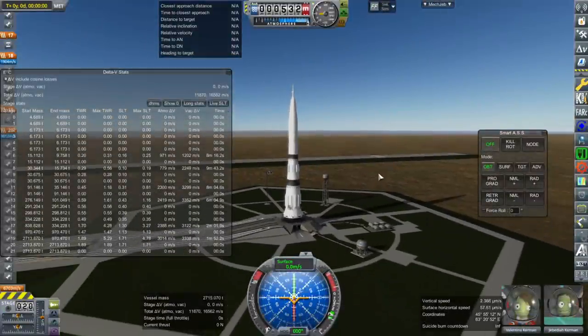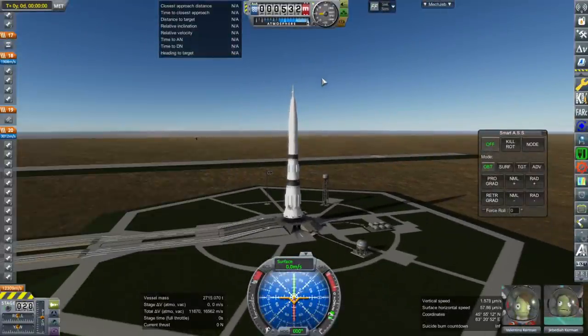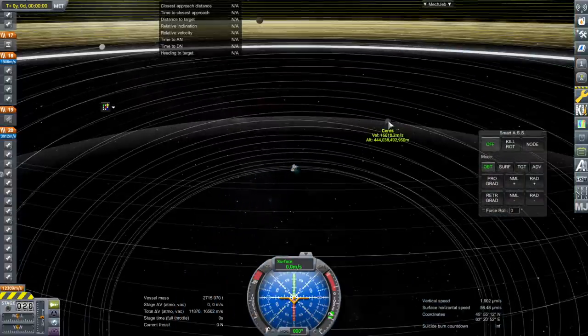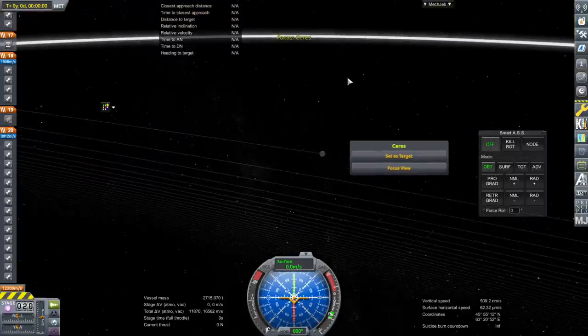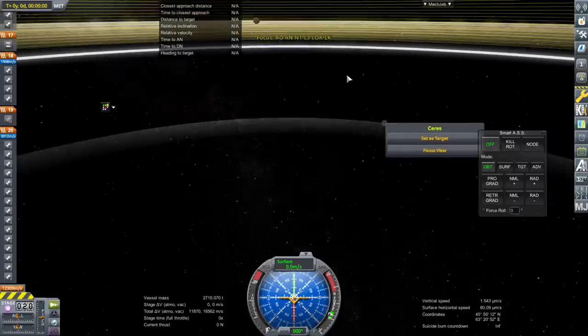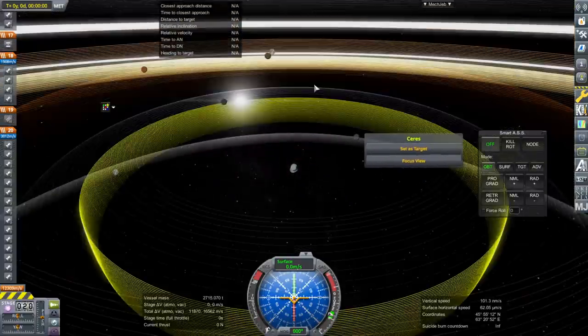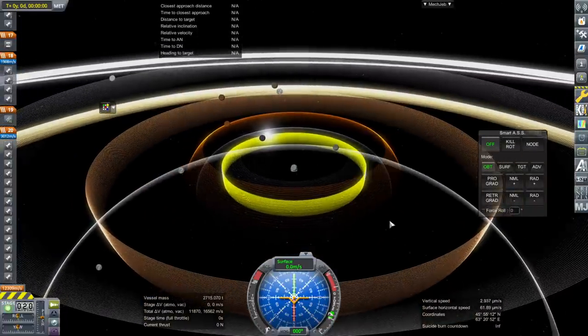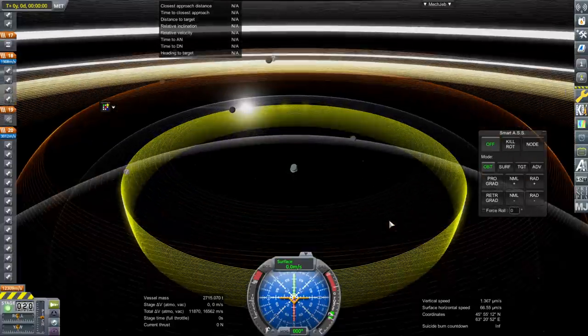I forgot to set the targeting Celestials thing in the settings. I guess we'll work without that. It is daylight, so let me just check that we can't target. There's a lot of lines — there's some lag too. I think I've got too many lines. Everything is Earth-fixed. Yeah, there's too much lag.